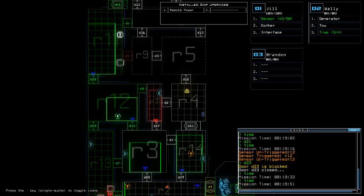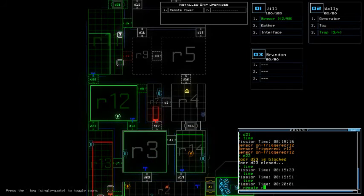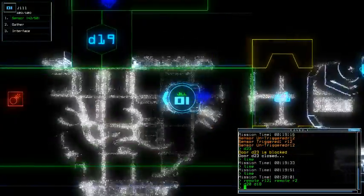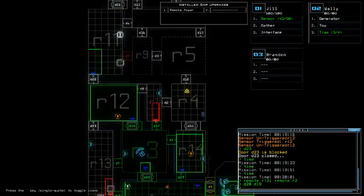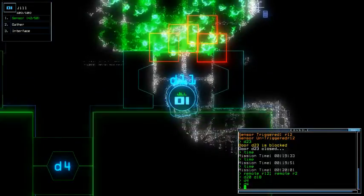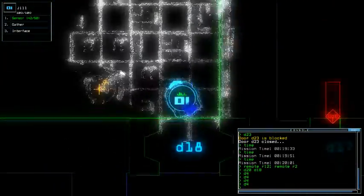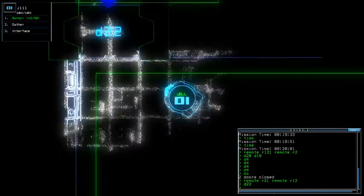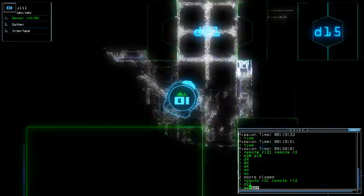Oh crap, yeah this is gonna be a particularly hard job to do. Okay, that's one job done. Now we're gonna wait until the slime timer a bit, and look for the next generator that powers room 9 and room 5 I think. Come on. Remote R12, remote R2, door 20, door 18. Okay. That room should be clear as well, hopefully. Oh no! Crap. I did not know it was slimed. I think this one's slimed as well. I am right.